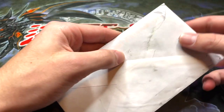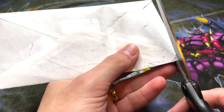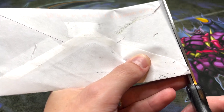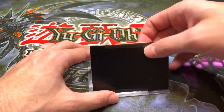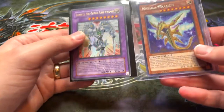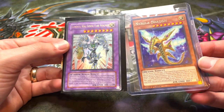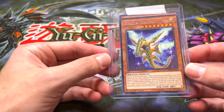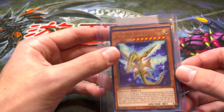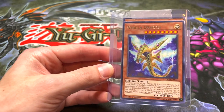Let's see what's in this next package. He sent a DR04 Elemental Hero Shining Flare Wingman — nice. We got the Nebula Dragon. That's for the deck. Very nice. It's from Trevor.